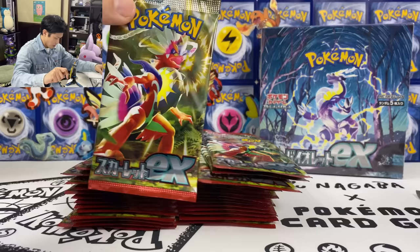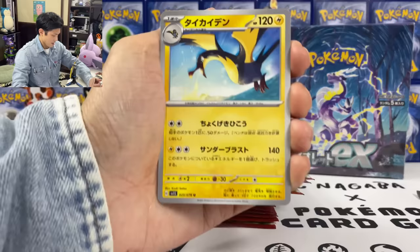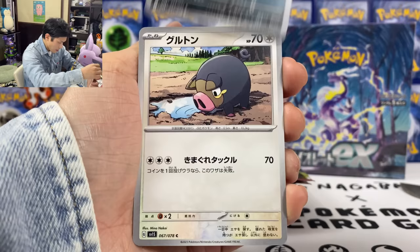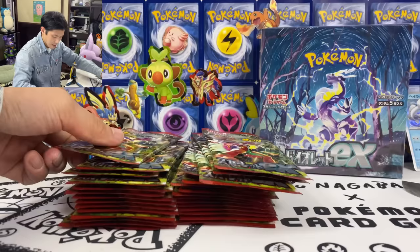If you enjoyed the video please don't forget to hit the like and subscribe to the channel. Let's do this — we got Kilowattrel, Bishop, and Krokorok. And then we got Dondozo, 120 damage. Let's put all the good stuff at the back and then do a summary at the end.